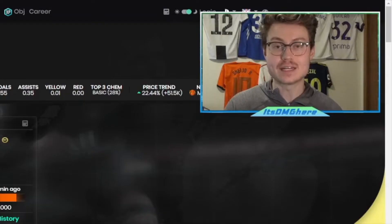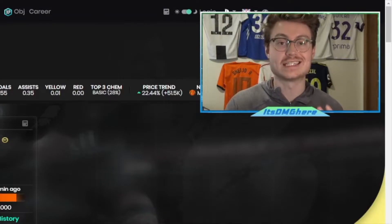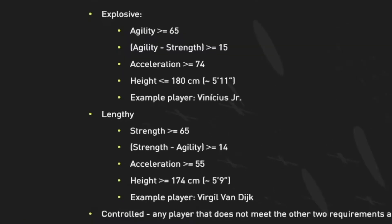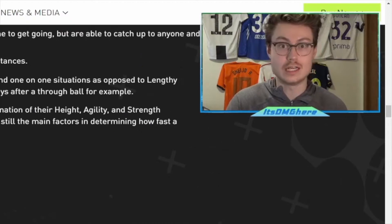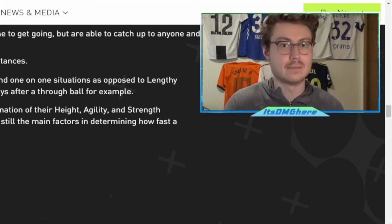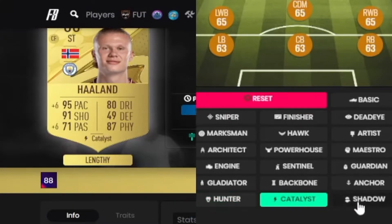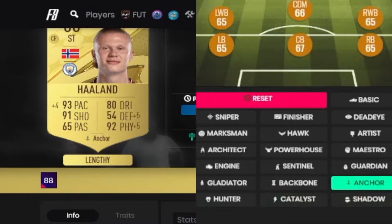The other thing you want to know is that chem styles actually have an effect on what AcceleRate type you could potentially have. The AcceleRate type is based on stats like agility, strength, and acceleration. So if you're changing your player's stats with a chem style, their AcceleRate type could also change. For Holland, if you put a hunter, catalyst, shadow, or anchor on him, he stays at lengthy.